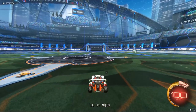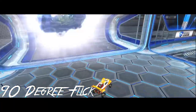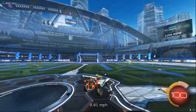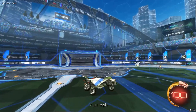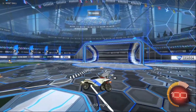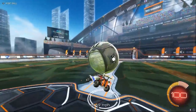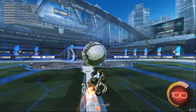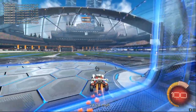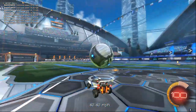Next up, we're going to have the 90 degree flick, which works in pretty much the same way except you turn your car the full 90 degrees. You want to turn the full 90 degrees and then slightly air roll to add more power. This flick is best done for a medium range — the closer you are, the more likely you are to hit the crossbar with it.